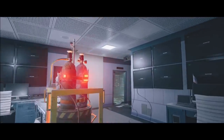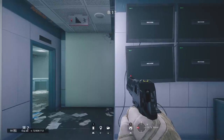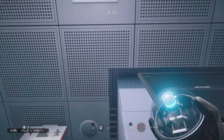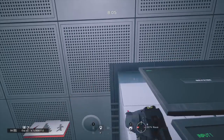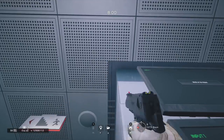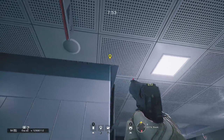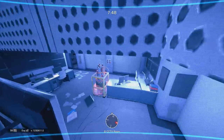Moving on to another Valkyrie cam location, this time on Bank. It's located on the bottom floor in the CCTV room. I showed this in a Valkyrie cam spots video a long time ago, but it's still amazing and I've been using it throughout Grim Sky. Throw a Valkyrie cam into the gap in the ceiling — when using the camera you can see the whole CCTV room and the entrance out into the server room, but enemies cannot see the cam. As you can see on screen, it is very difficult for enemies to spot that camera hidden up in the ceiling.